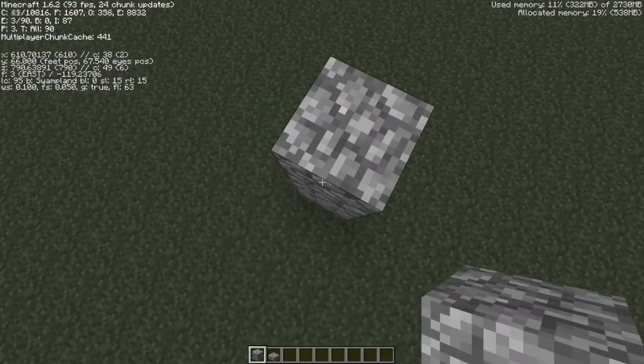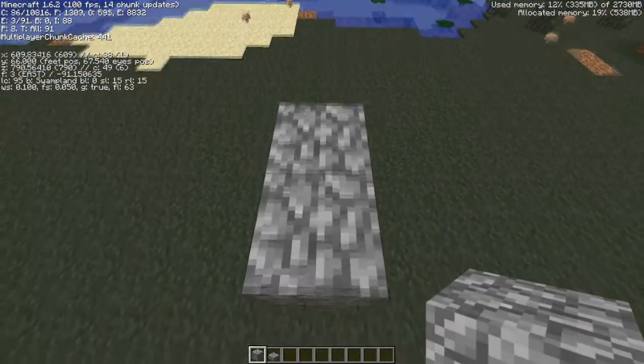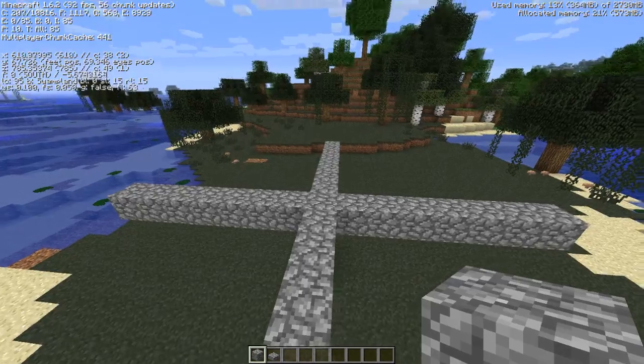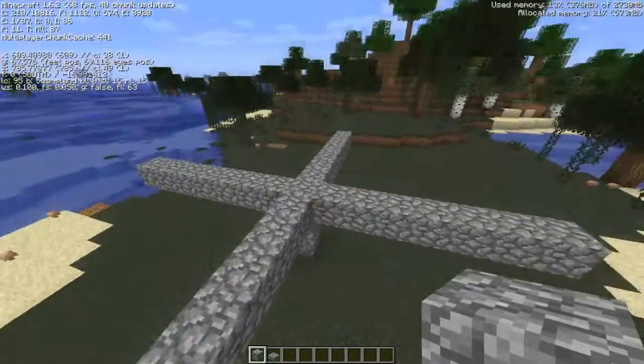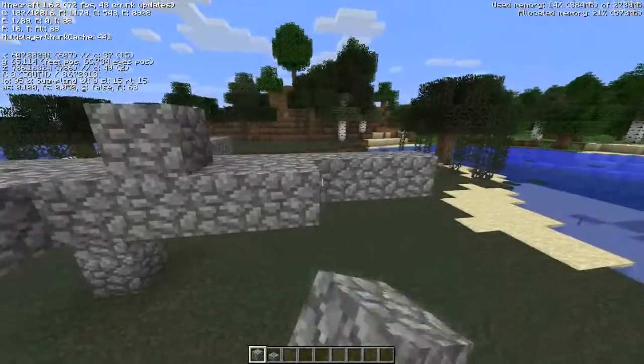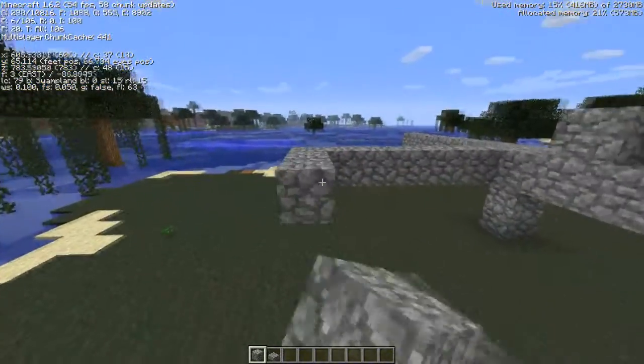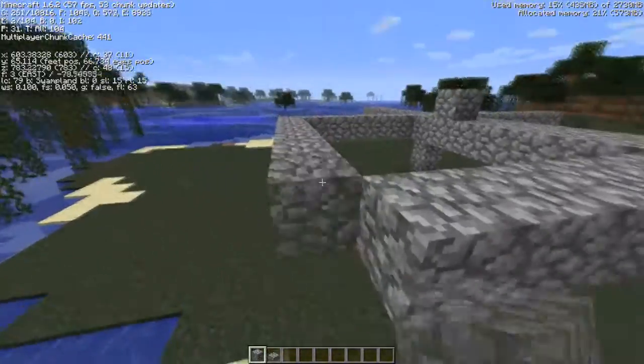From your center block you want to go out seven blocks from each side. I'll do that and be right back. Now you want to fill in this pad because these are going to be your spawning pads. It's not going to be like a traditional mob spawner where the water goes down the middle.